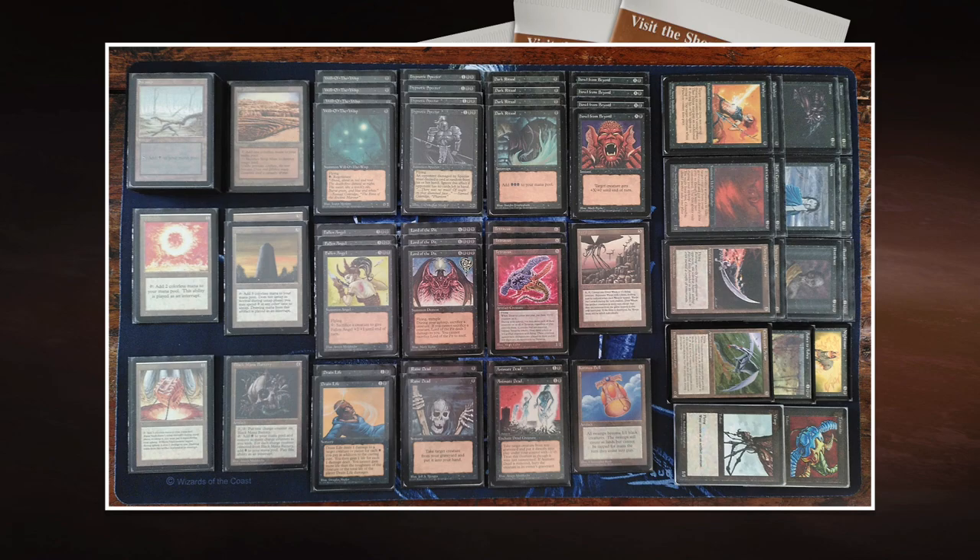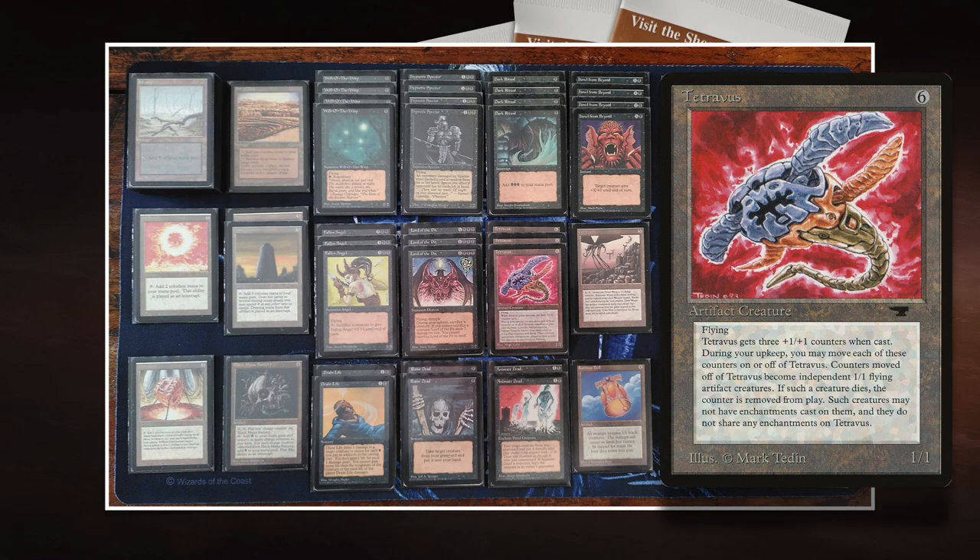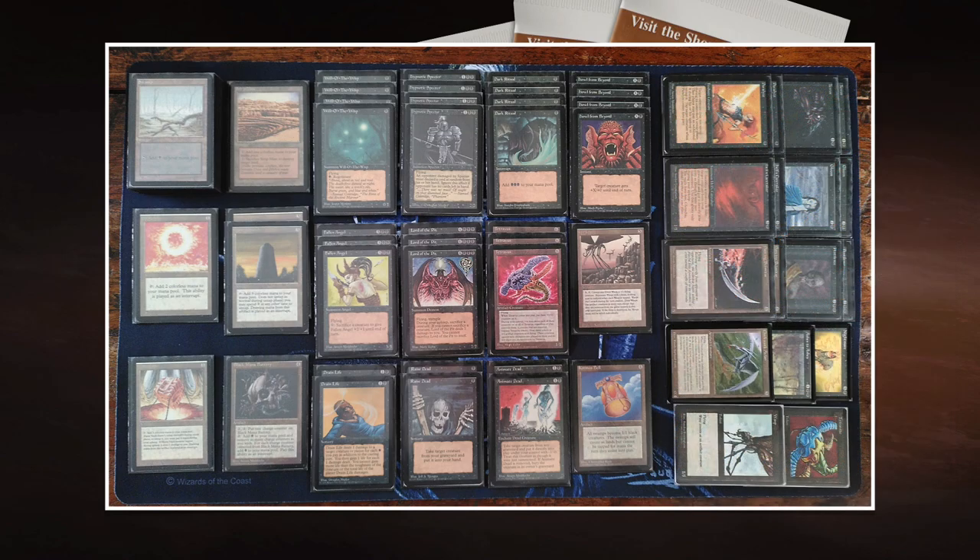It's a 1/1 flyer for 6, with three +1/+1 counters on it. During your upkeep, you can take a +1/+1 counter off for a little Tetravite. Those Tetravites you can then sacrifice to your Fallen Angel or your Lord of the Pit, so it's quite interesting. And you could also sacrifice the Tetravite itself, then get it back with Raise Dead or Animate Dead, make even more counters — so you can kind of create a loop with those cards. It's quite interesting.